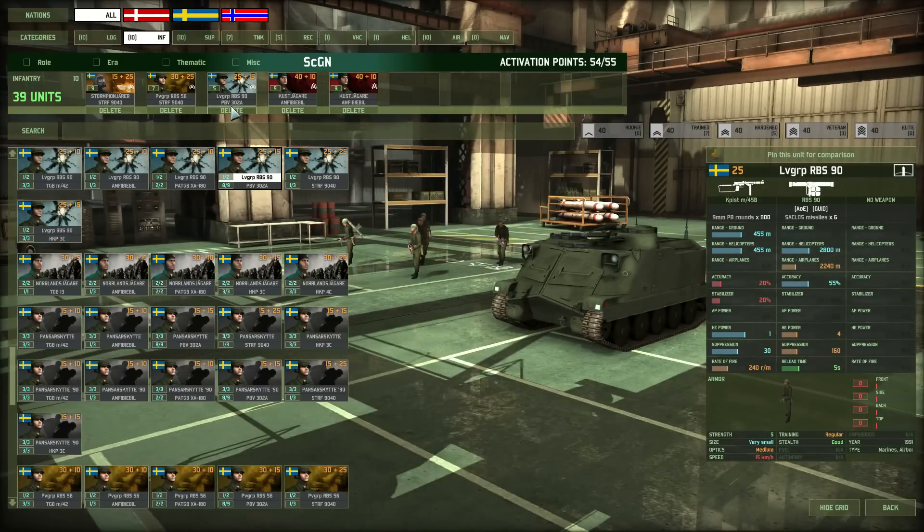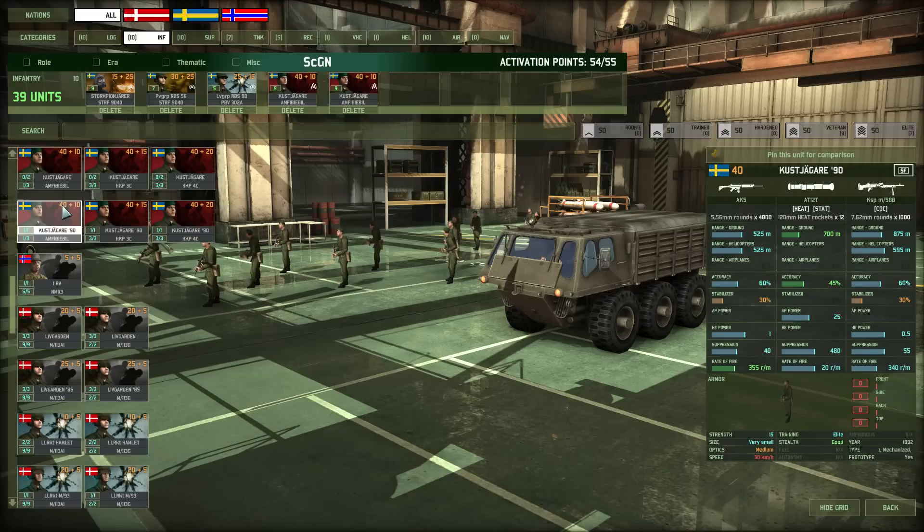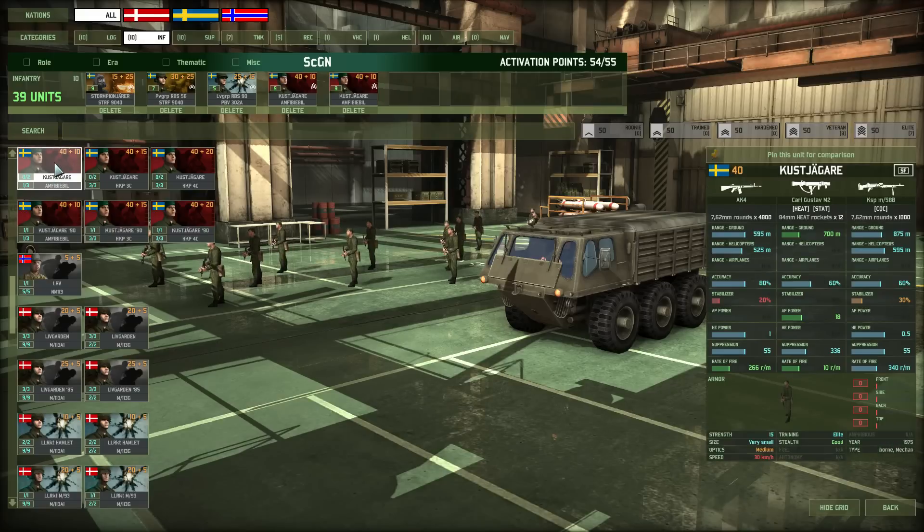This is a Scandinavian deck but I'm mostly relying on Swedish troops. I'm using the Kustiager from pre-'90 because they have amazing accuracy. Comparing the two versions, one is better against tanks and the other against infantry in terms of accuracy. In town fighting, you rarely have many things to destroy, so high AP power isn't critical since people rarely bring tanks into towns anymore.